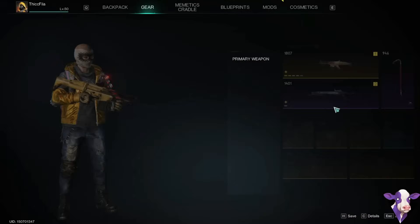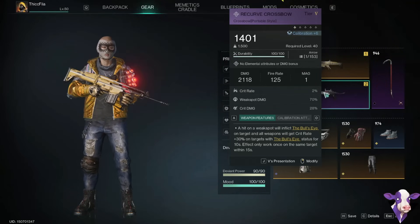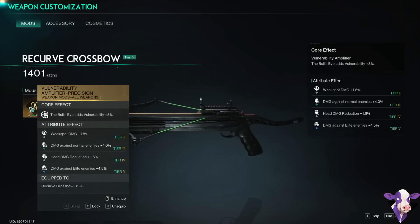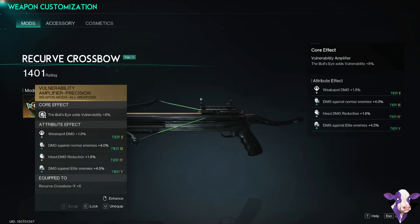The most important thing for boss killing on any build is the recurve crossbow. When you hit the weak spot on bosses, you get 30% more crit rate, which is insane for this build. I also have the vulnerability weapon mod — the bullseye adds 8% vulnerability. You just need this mod; the bottom bonuses don't matter. The boss that drops this is the spider boss, so if you don't like fighting it, check out my video with tips and tricks for every single boss, linked in the pinned comment.